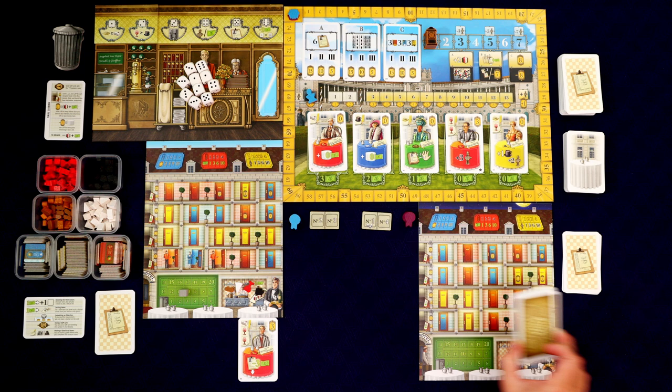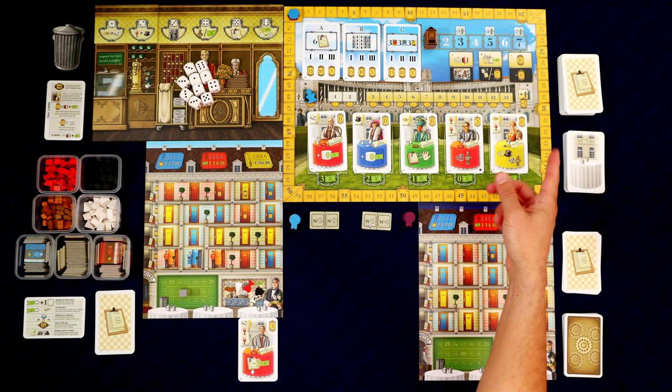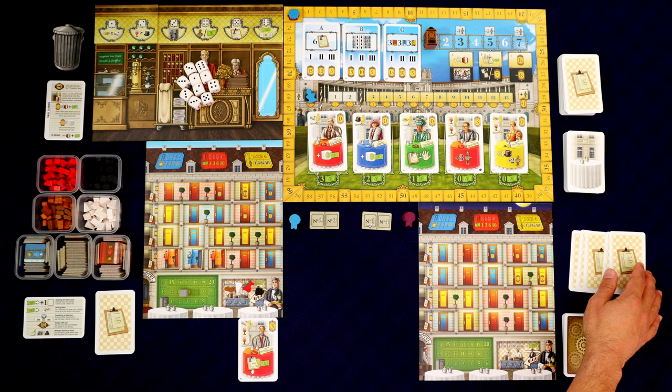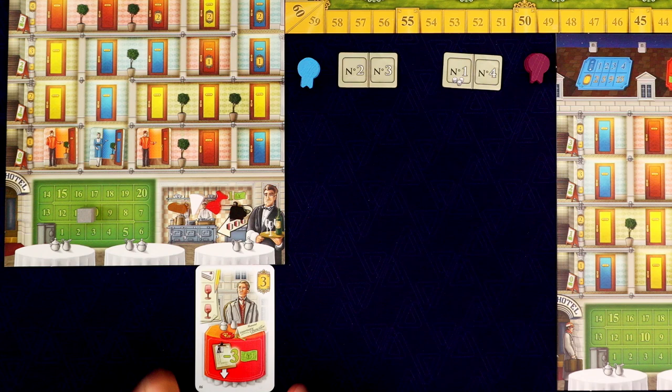We take this light brown deck and shuffle it — that's going to be his solo deck. The most complicated part of setup: we go through all the staff cards and take out every card that has an in-game scoring bonus. We shuffle those up, give Leopold five of them, put them in a little stack, then shuffle all of those back into the staff deck. We draw 10 of those and pick six to keep.